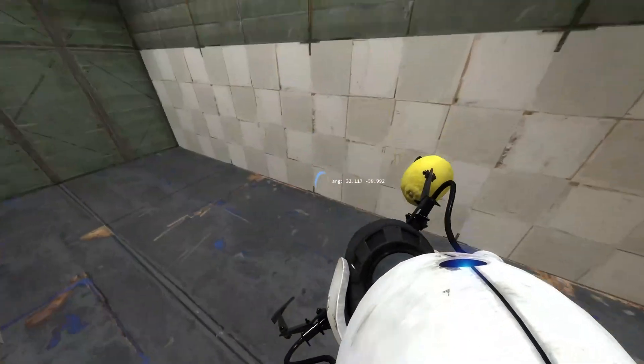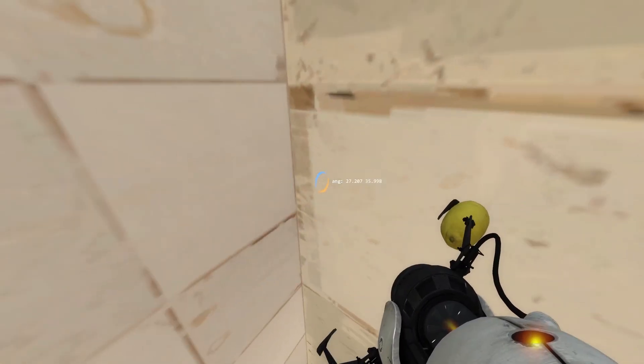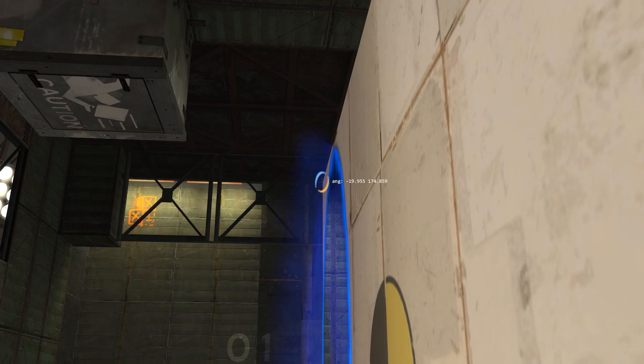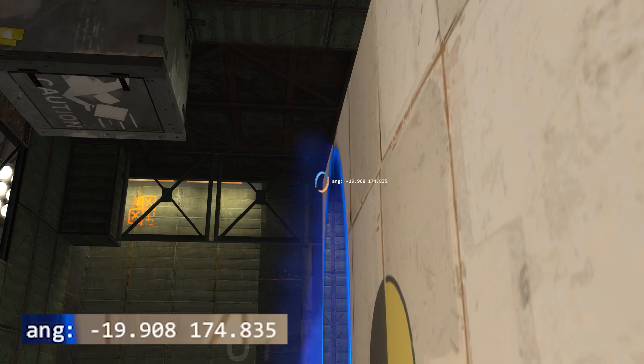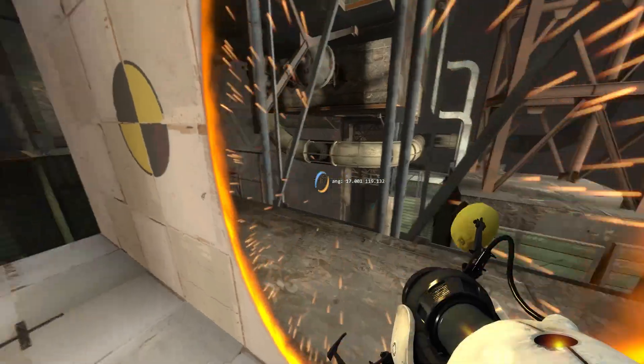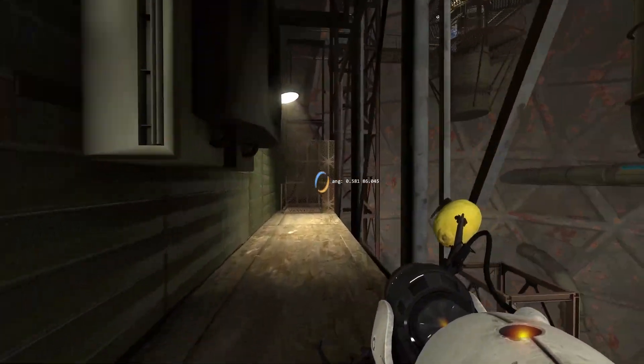You want to make your way up to this platform in the first room and walk into the corner as far as you can. Next, position your crosshair so that it is as close to this surface as it can be without actually touching it, then zoom in and lower your sensitivity. You want to look at SAR HUD angles and aim so that the very first value reads negative 19.907. Now you can just shoot a portal through to the second catwalk area, go through your portal, and continue the rest of the chamber as normal.